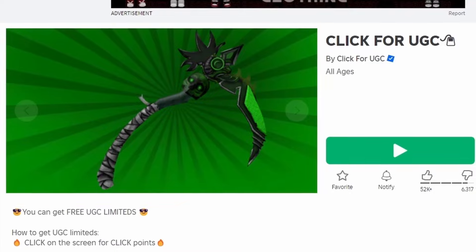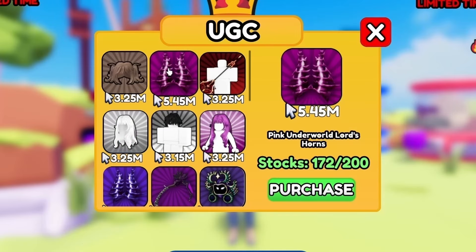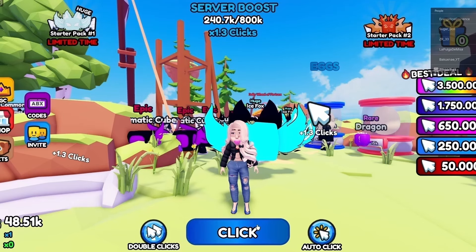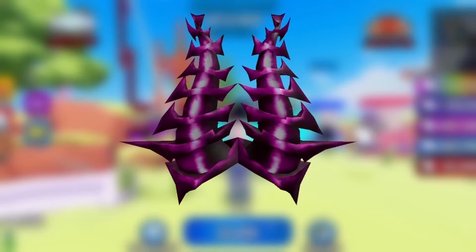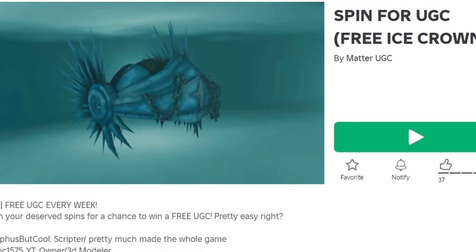To get this new free item, join Click4UGC. You need 5.45 million click points to get it, so to get more points just click your screen. Good luck! Do you like the item? Let me know below.